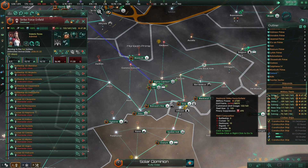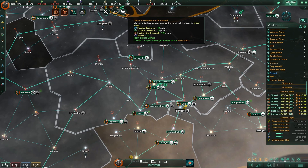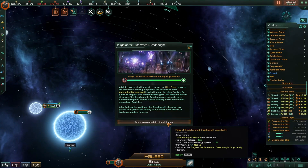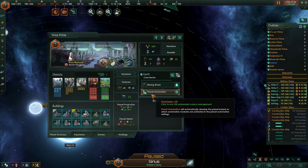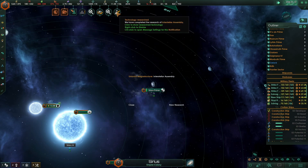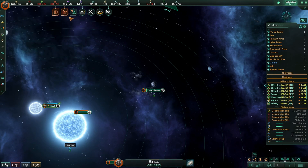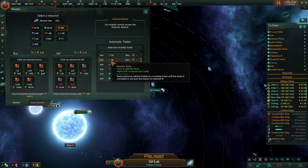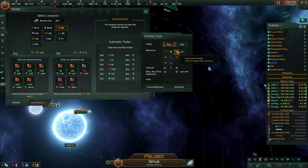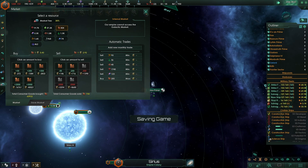Brilliant. Shipyards are working overtime. This was a good day for all humanity. Nice. Interstellar assembly. Colonization efforts begun. Let's do ability. Colonization efforts begun. Nice. How much did that set us back? By 200 a month — yeah, we can manage that. And stop selling food. There we go.